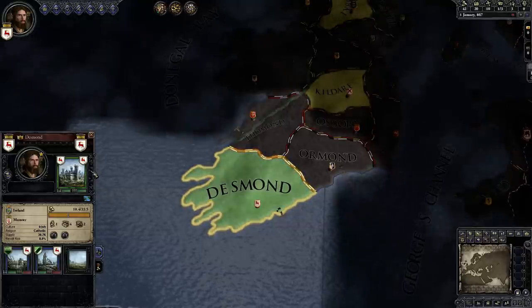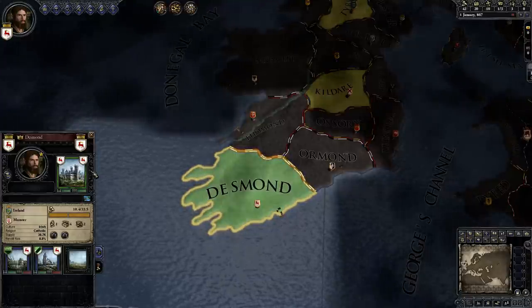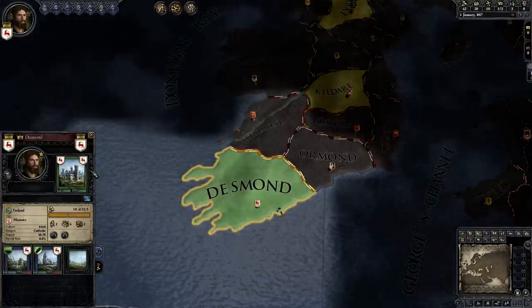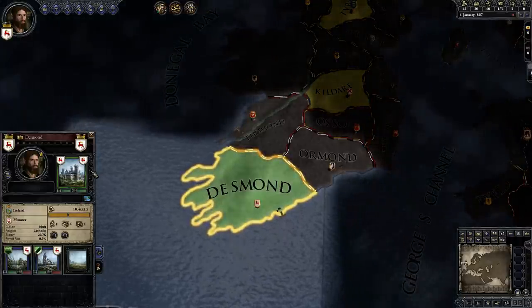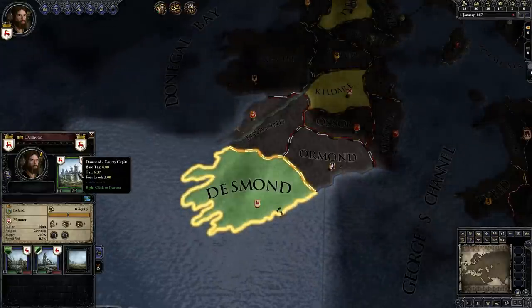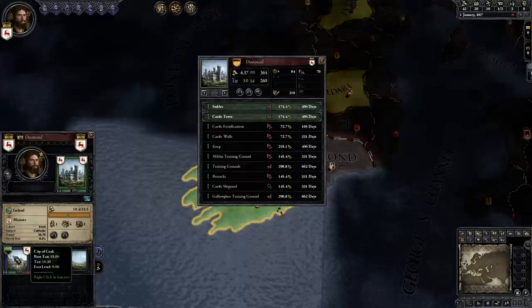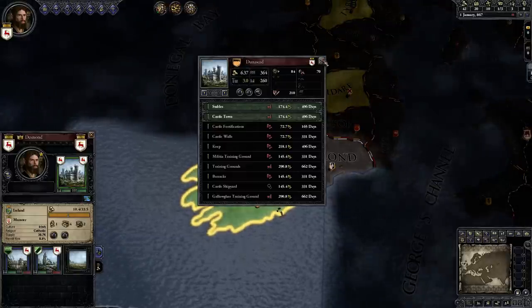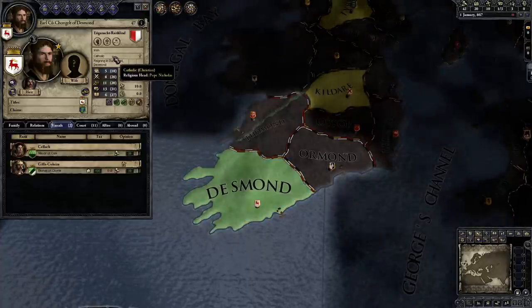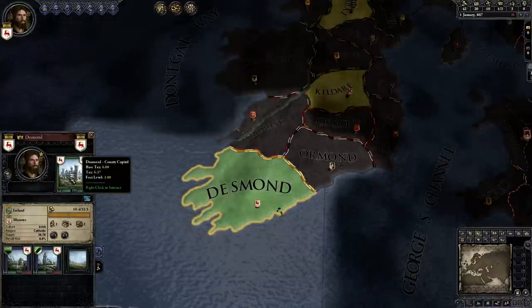There are three holding types in Crusader Kings 2, and that's it. It's never going to get any bigger, unless maybe someday in the future there may be an expansion to add additional holding types. There are three in Crusader Kings 2 right now: Bishoprics, Castles, and Towns. We, as a feudal ruler, are a character that's only supposed to own castles.